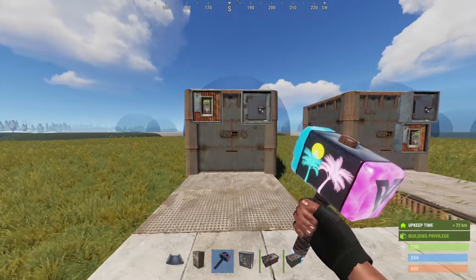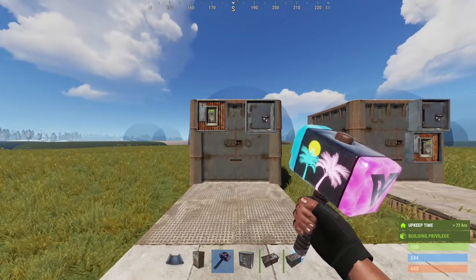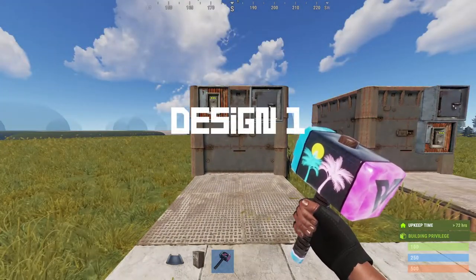If you lose that stash of drop boxes inside, the bunker is completely useless as you would have to raid into it to get your loot back. Let's go ahead and take a look at design number one.